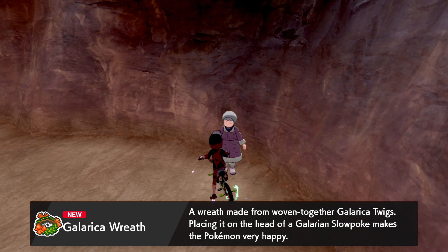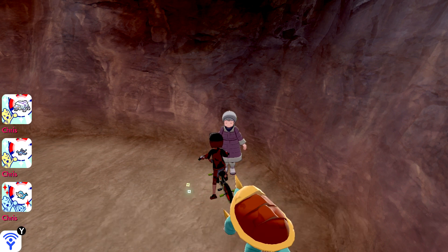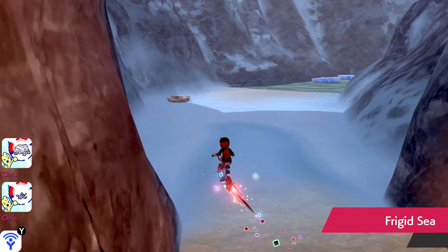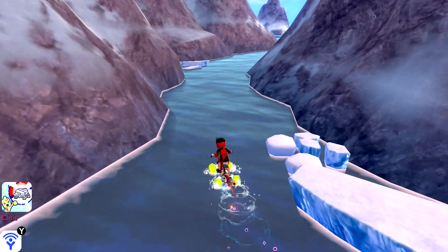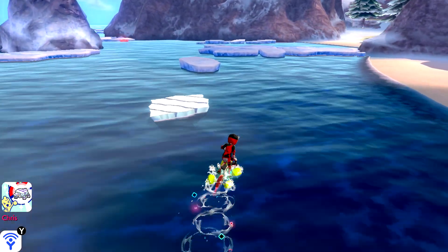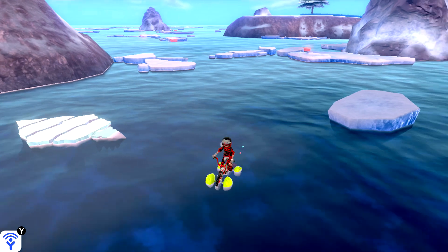'Here you are — a brand new wreath for you! Galarian Wreath.' Cool wreath made from woven Galarian twigs. 'Placing it on the head of a Galarian Slowpoke makes the Pokémon very happy — looks very fetching on a Slowpoke.' Maybe it's an evolution item to get the Alolan version of Slowpoke? Because you use King's Rock to get Slowking, so why not? The fact that she says 'if you need more let me know' suggests it's probably an evolution item.